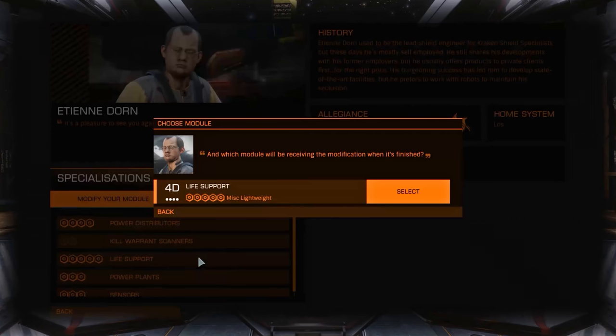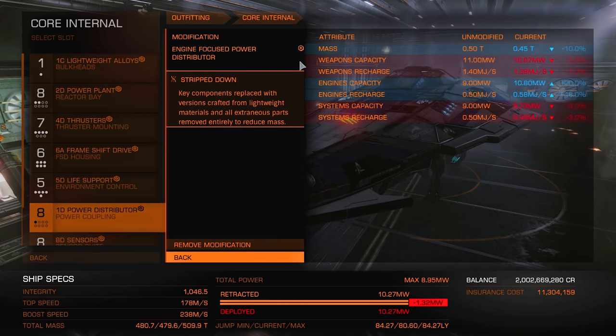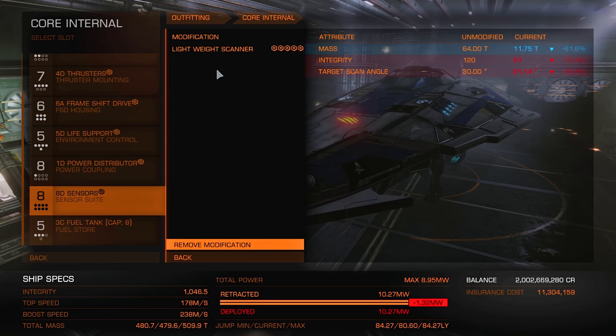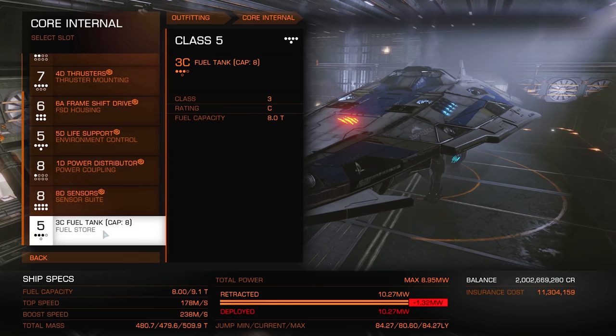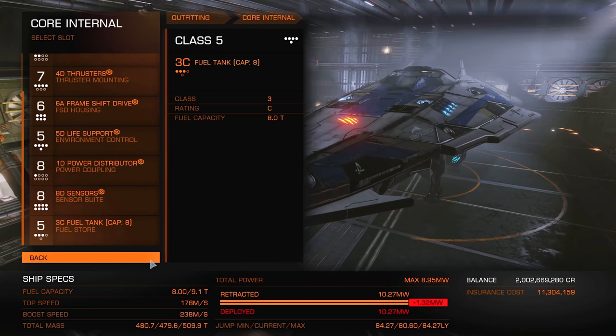The power distributor is a class 1D with a grade 1 engine-focused upgrade and the stripped-down experimental effect. The sensors are class 8D with lightweight grade 5. I wish I could throw out more of these sensors, but they would literally make giant holes in the ship if I removed them. Also, fuel tanks are overrated — downgrade that 32-ton fuel tank to an 8-ton fuel tank. There's so much scoopable gas out there that having anything over 8 tons is just plain crazy.